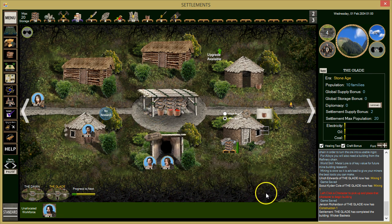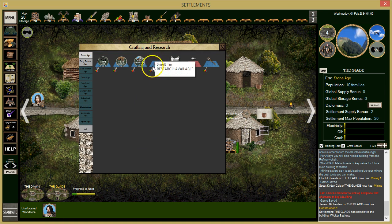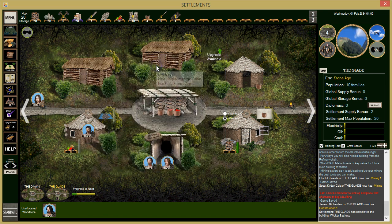Construction one just came in. Building wicker baskets is done. We can smelt tin now — let's have him research the smelting of tin.